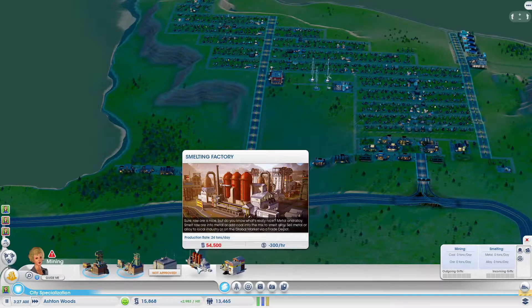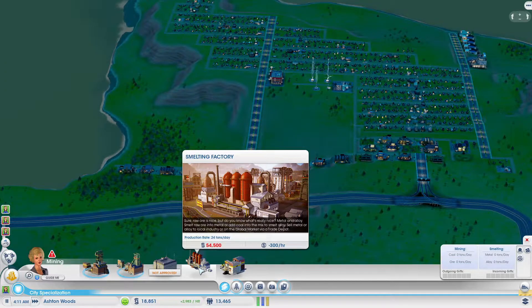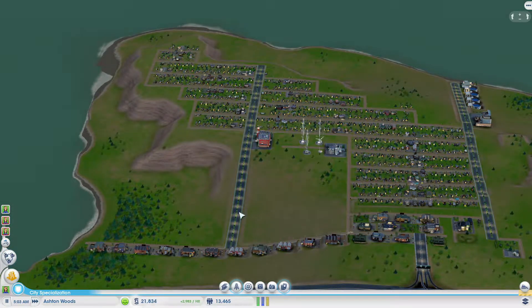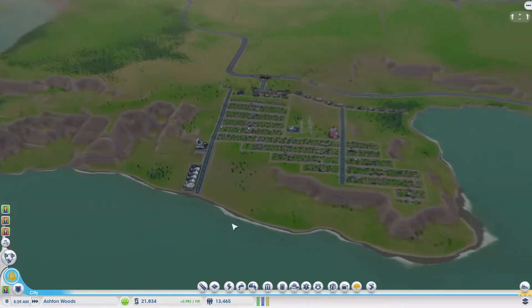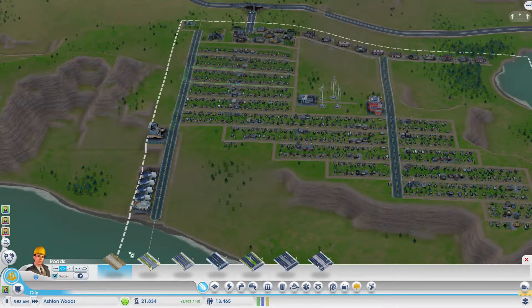A smelting factory is what we're going to need — $54,000 — and we'll also have to afford to import raw ore, metal or coal, to smelt alloy. So we're going to have to import ore and coal. We'll probably start with a depot since we don't really have much of a budget in this city. Let's zone some more while we're waiting to make money.